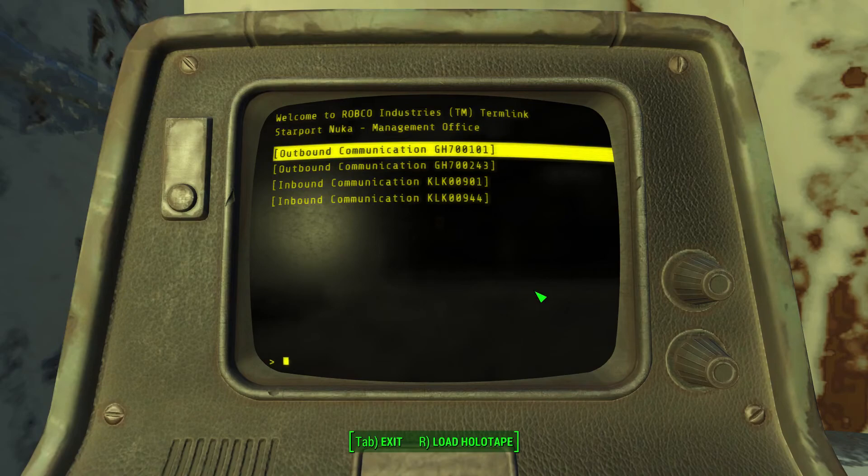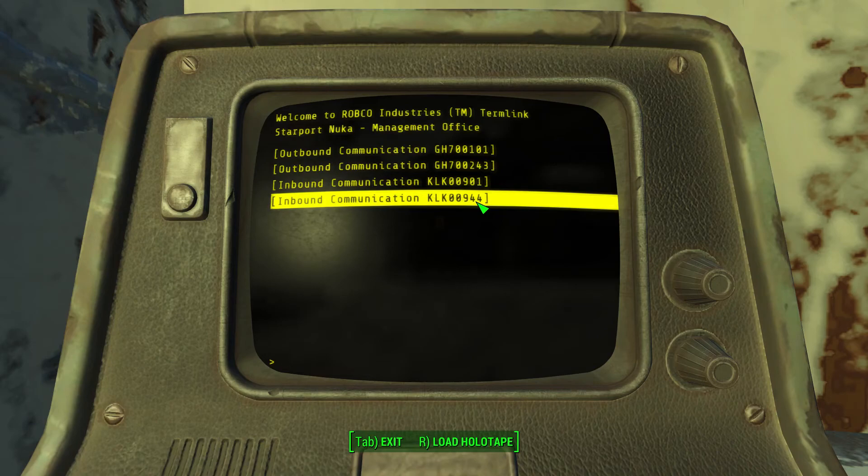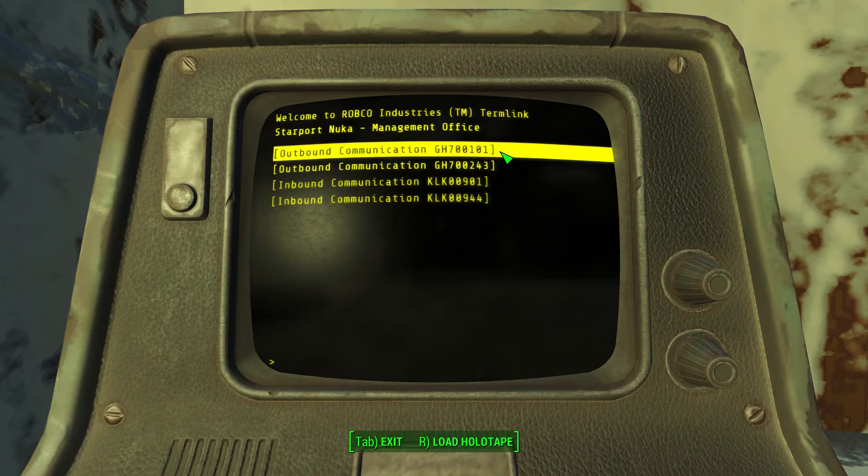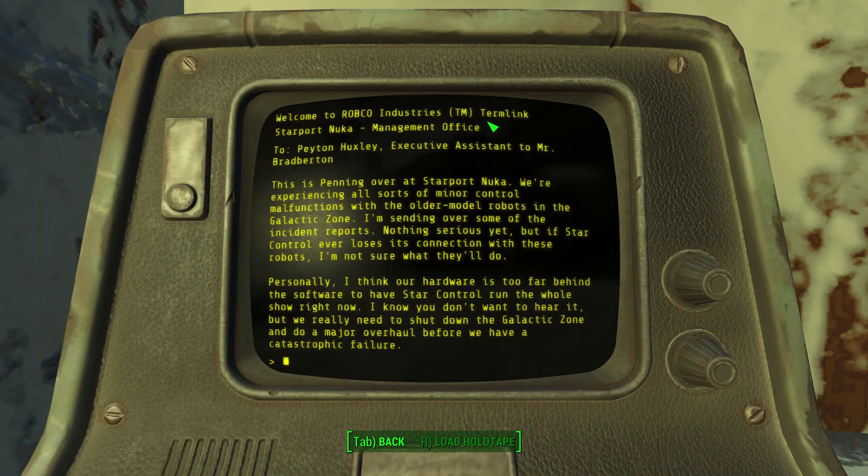Starport Nuka management office outbound communication. Trying to determine if these are dates or what — GH, 700101. To Peyton Huxley, executive assistant to Mr. Brad Burton. This is Penning over at Starport Nuka. We're experiencing all sorts of minor control malfunctions with the older model robots in the galactic zone. I'm sending over some of the incident reports — nothing serious yet, but if star control ever loses its connection with these robots, I'm not sure what they'll do. Personally, I think our hardware is too far behind the software to have star control run the whole show right now. I know you don't want to hear it, but we really need to shut down the galactic zone and do a major overhaul before we have a catastrophic failure.